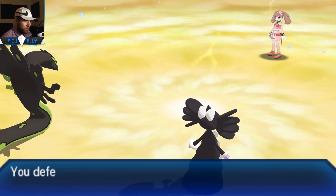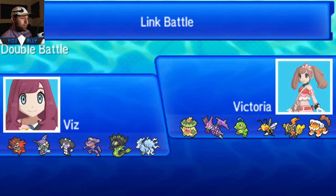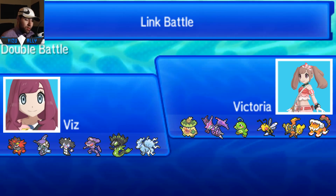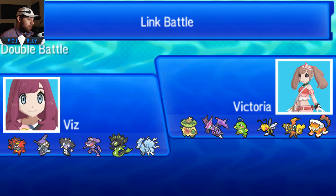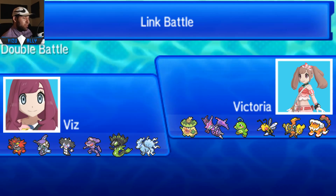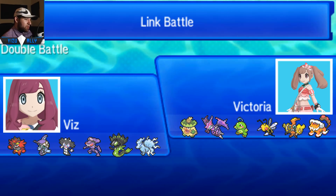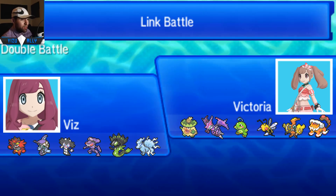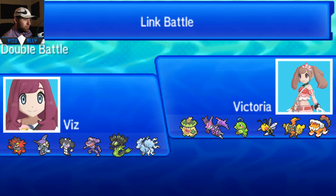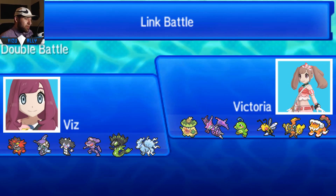That's going to be a GG to Victoria. Victoria always has some interesting teams - she brought a pretty hyper-offensive team: Naganadel, Rain with Politoed, Tapu Koko, and Mega Beedrill - very frail and offensive. Luckily it was Choice Scarf Politoed. If Politoed were slower that would have been bad since I wouldn't have gotten my Aurora Veil up. But I'd still have Freeze-Dry, and Genesect's Blizzards would have been inaccurate without Hail, so I would have wanted to get the Trick Room up anyway.